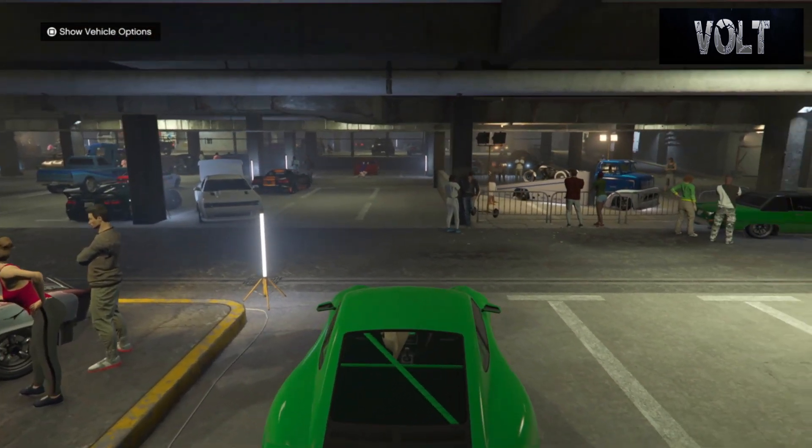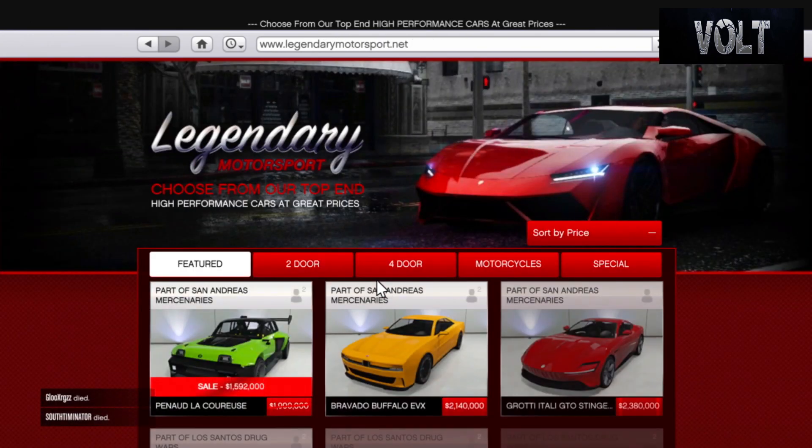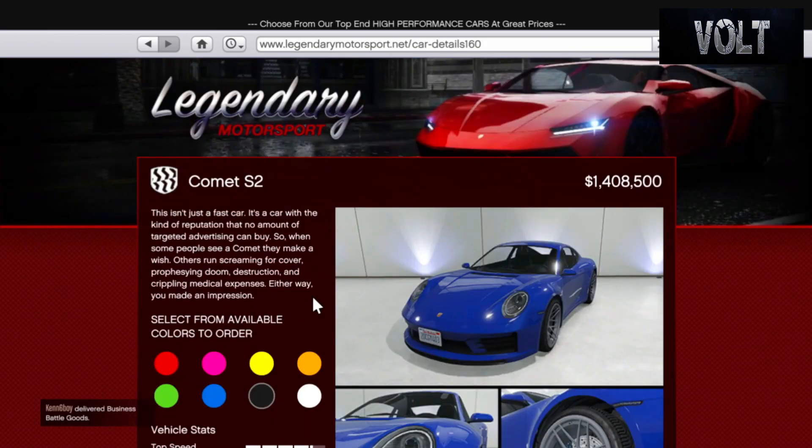So as we always do, we're going to start with the base price. You want to go to the internet, go to the Travel and Transport website, go down to the Legendary Motorworks website, click the two-door option, then find the P-Fister Comet S2, part of the Los Santos Tuners update. If you do not have the trade price, you're going to be paying $1,878,000. If you do get the trade price by leveling up in the car meet location, you're going to be paying $1,408,500, which is a pretty decent price.